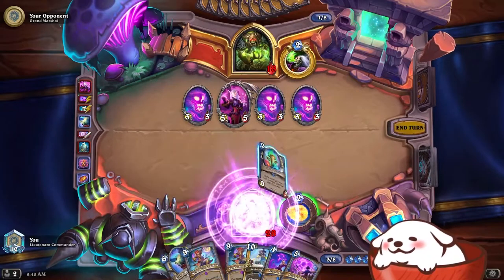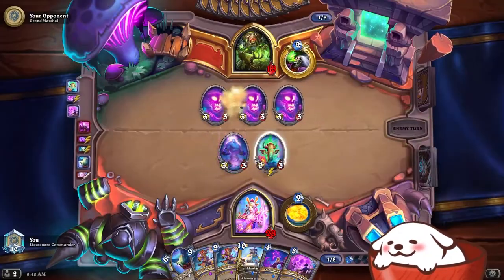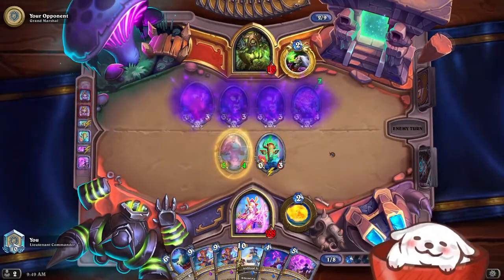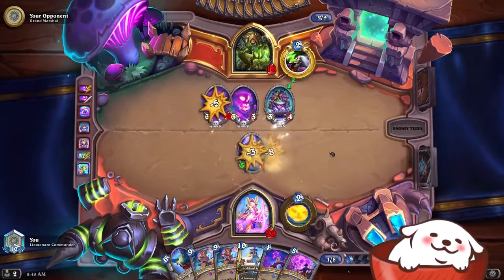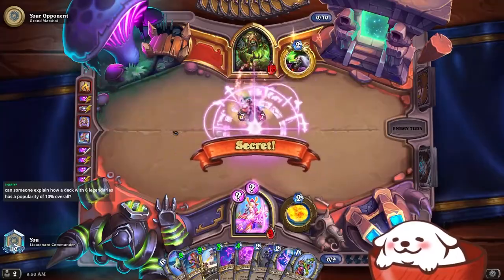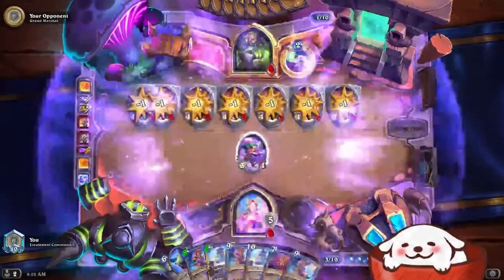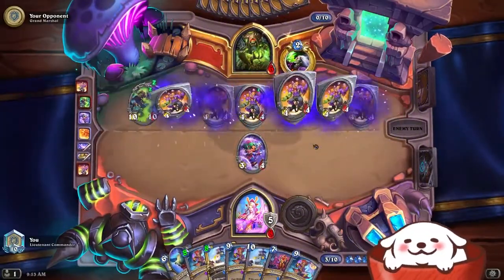Going to the other end of the spectrum, we've got control decks. Control decks fight a game of attrition — they want to last longer than their opponent and use cards which give them good value, meaning that the card can either have a big effect for just one card or generate more cards. They play taunt minions so they don't lose too much health and also have lots of minion removing spells and some sort of healing or armor gain. Basically they'll control the board then do something big at the end of the game.